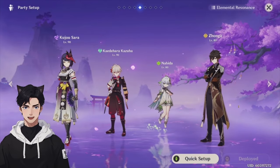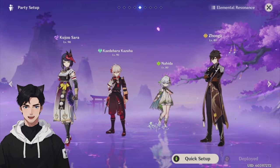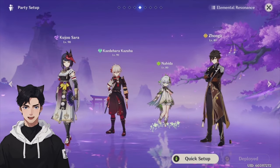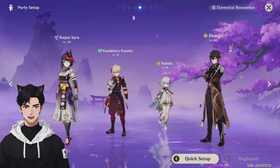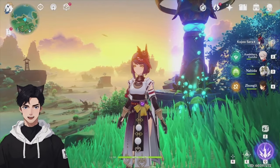For the main DPS Kujo Sara party: Zhongli provides shielding and resistance shred on enemies, Nahida is the Dendro applicator and EM buffer, and Kazuha is the VV shredder. Without further ado, let's get into the damage showcase.